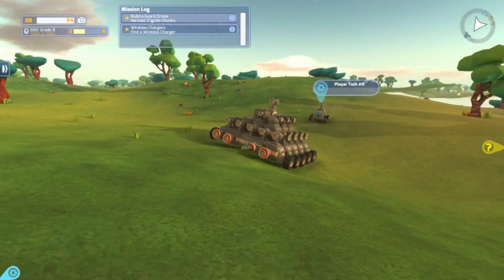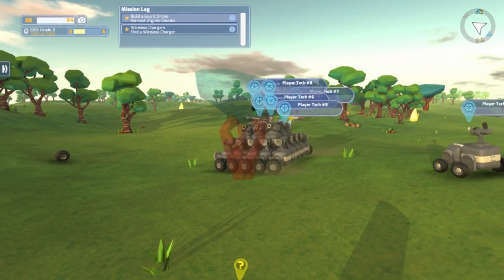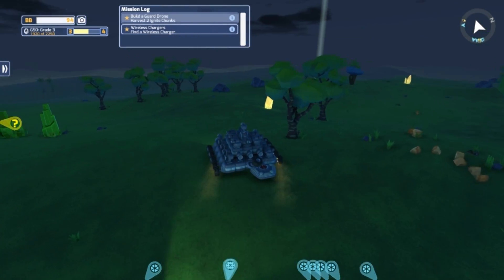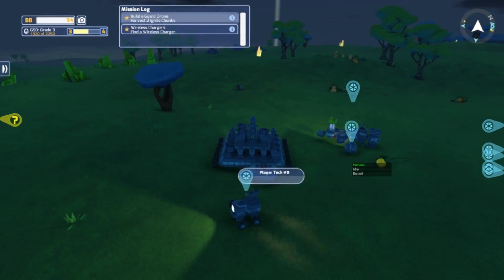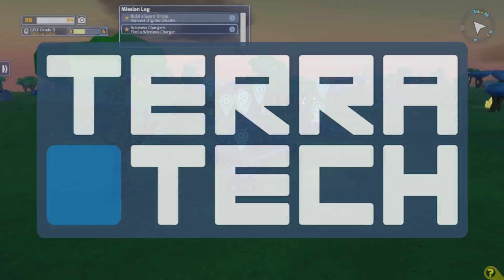Another problem a lot of people have encountered is framerate issues. We are aware of this and it is something we are working on. The AI will see an upgrade, we promise. So that's it, you should now know how to switch cabs and use the in-game AI. If there's anything else you want to learn about TerraTech, pop it in the comments below and we just might do a video on it. Thanks very much for watching guys, until next time.